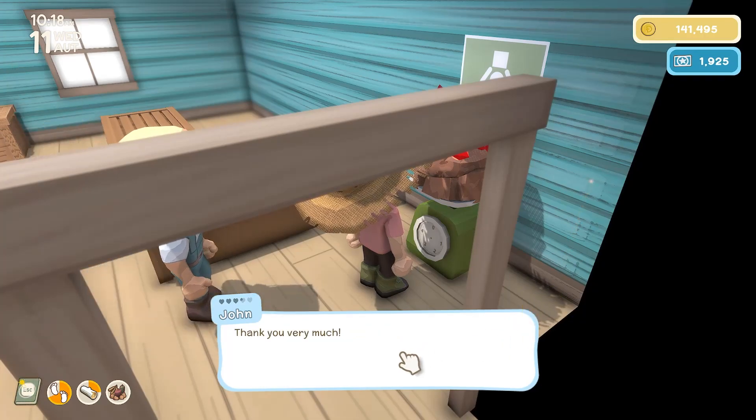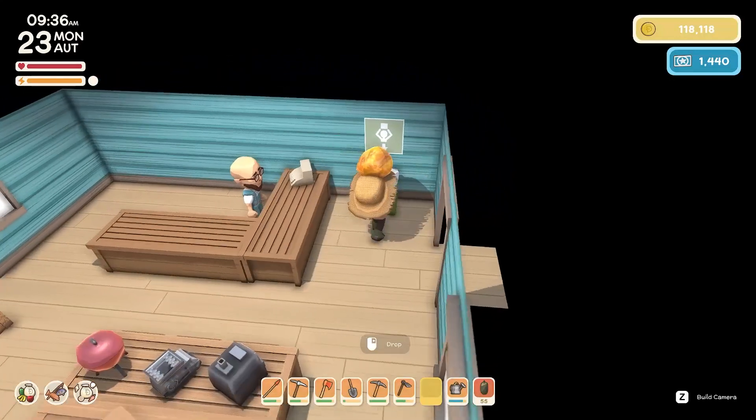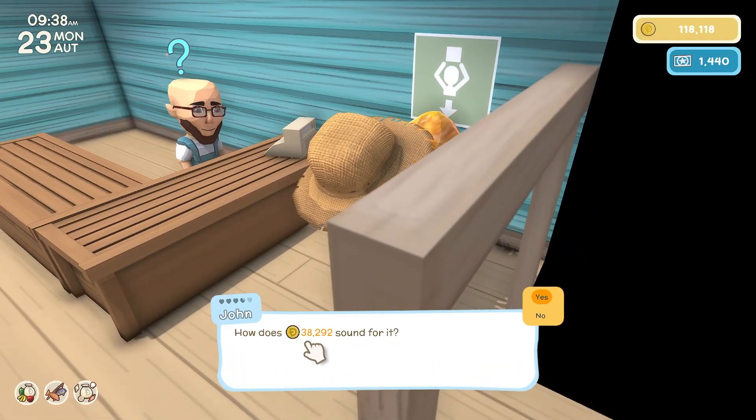You may also find amber chunks while digging around the map for treasure. Bring these to John as well and, just like the ruby, throw it on the scale and John will weigh it and offer you a certain amount of dink.